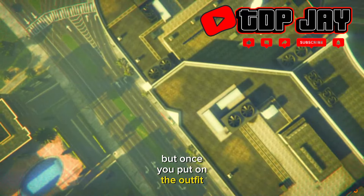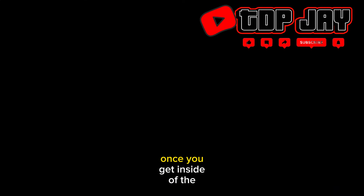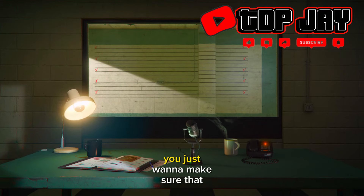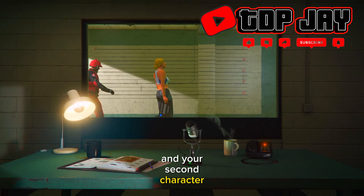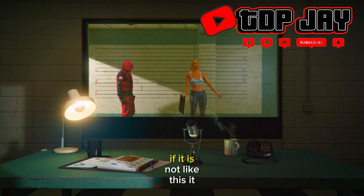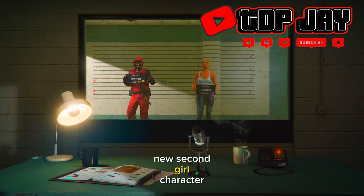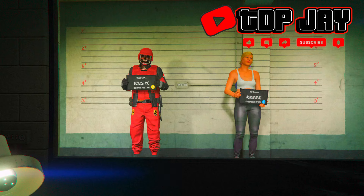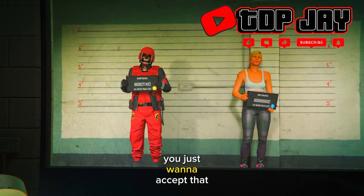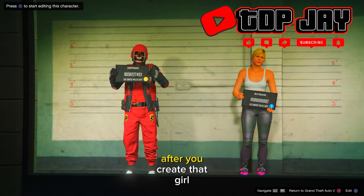Once you put on the outfit you would like to keep, press the pause menu and swap characters. When you get inside the character selection, make sure your first character is a male and your second character is a female — if it is not like this it will not work. Create a new second female character, and if an alert pops up just accept it.